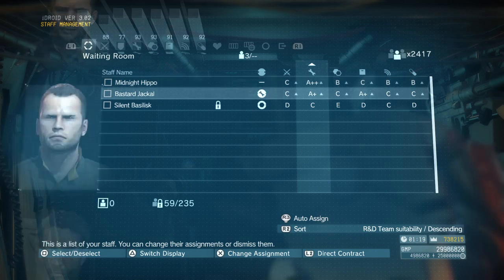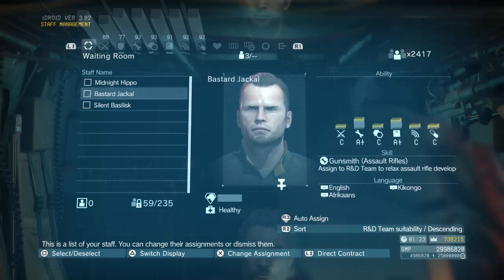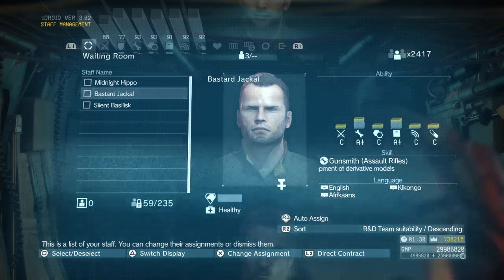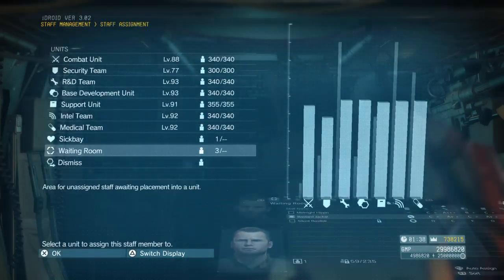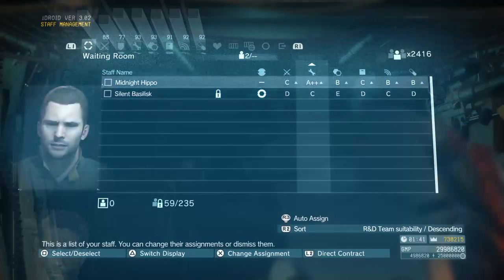For instance, Bastard Jackal — he's a gunsmith for assault rifles and has the distinguished cross for surviving the skulls. But he's only an A-plus in R&D and I've already built all my assault rifles, so I don't need a gunsmith. He'd take 10 to 12 rounds of C2W to reach S-rank. So I'm going to dismiss him — I just got him in the previous soldier farming mission.